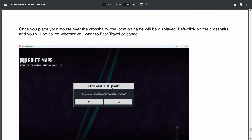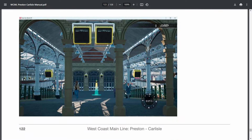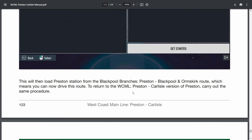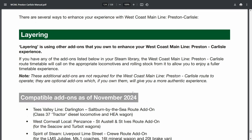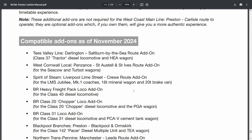Fast travel will be implemented as per usual. There's also route hopping, where you can go from Blackpool Branches to WCML and back using a little icon at Preston — that'll be good for continuous services. The layers are of course optional, and if you own them it will give a more authentic experience.